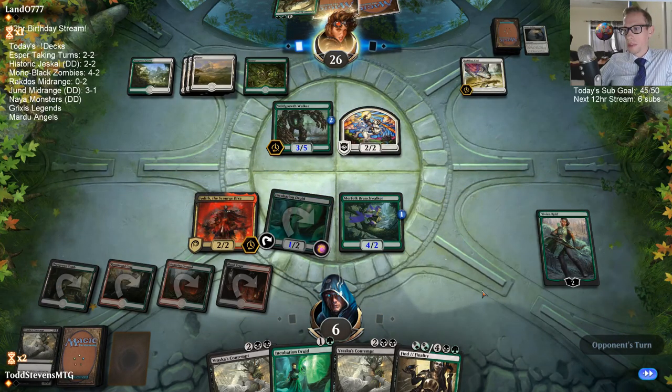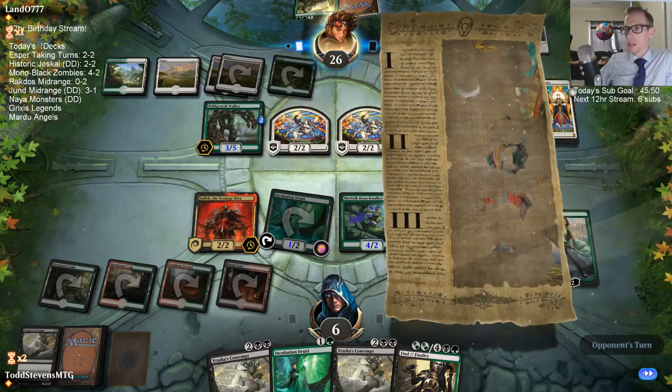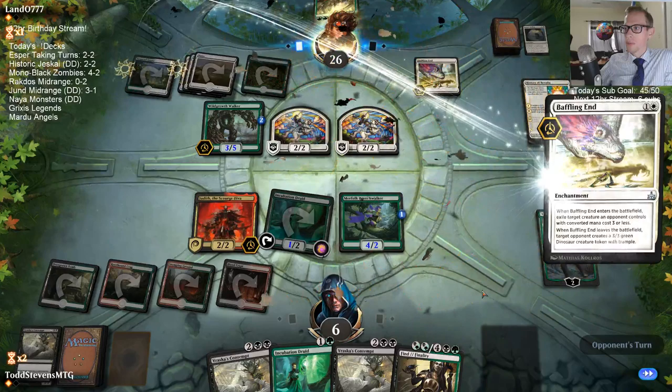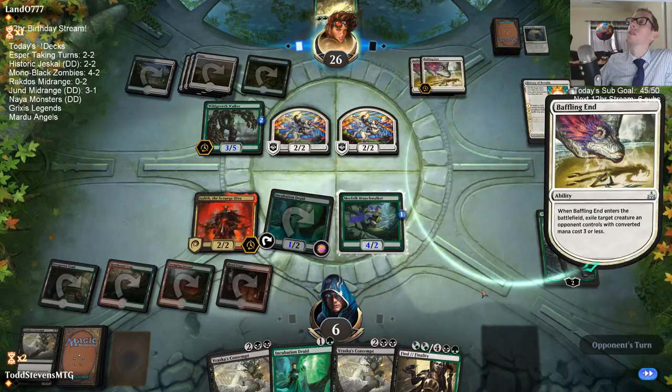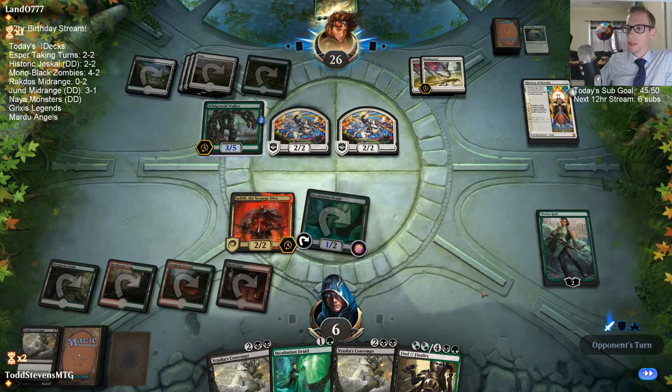I could Contempt their walker, but then I'm not really doing much on the battlefield if I just Contempt their walker. I liked playing the Vivian there because if we untap with Vivian, we get to continually find lands and everything and Vivian starts getting us some value. I was hoping they didn't have yet another removal spell with their one card left, but they did — they had a Baffling End. With the Judith in play, the Branch Walker is a 4/2, and the 4/2 trades with the Wild Growth Walker.